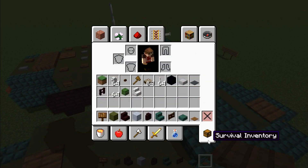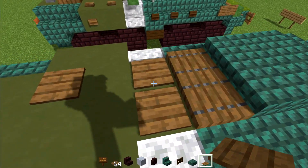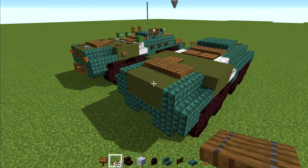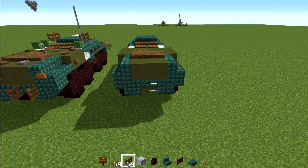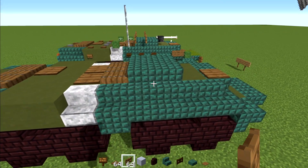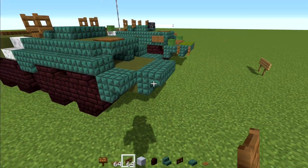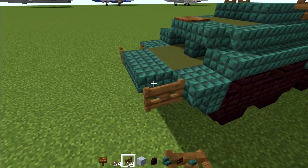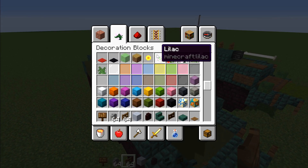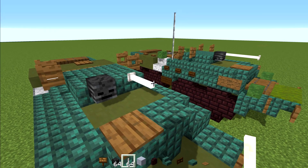Then we're going to add spruce trap doors — two blocks long here — and then spruce pressure plates, and two spruce trap doors in the back, like so. Then we're going to add in a spruce fence gate right down here and open it up. Going to the side of the gun, or the turret, we're going to open up spruce trap doors on the sides of it and a pair in the front as well. Then we'll add in a wither skeleton skull right in front of the gun, as well as an end rod — just two blocks long like that.